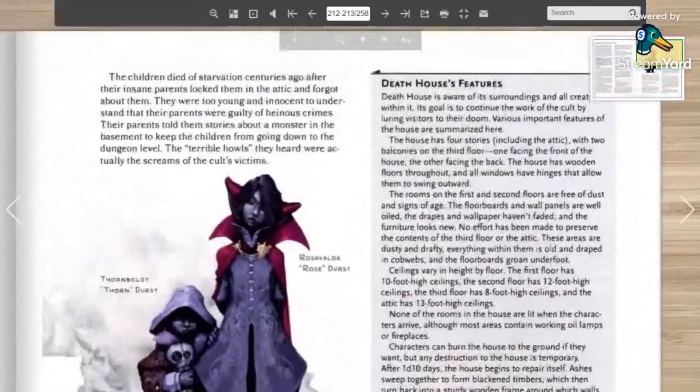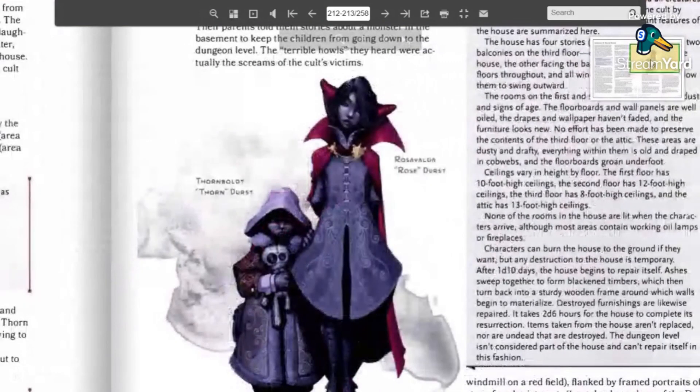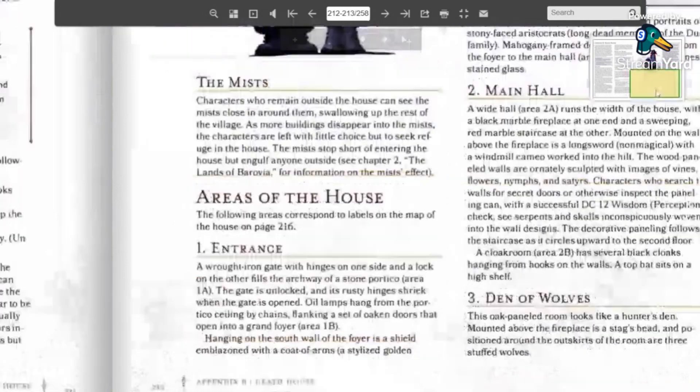They can go in the main entrance. My players went immediately for a balcony, which really kind of messed it up — we were a bit ahead of the game there. It says characters can burn down the house, but it just rebuilds itself, so yeah, the house is alive. I'm fairly familiar with the map; there's not really any encounters as such on the first floor.